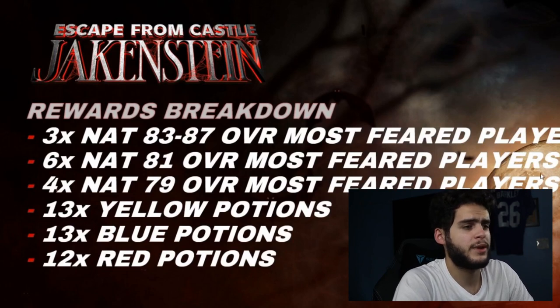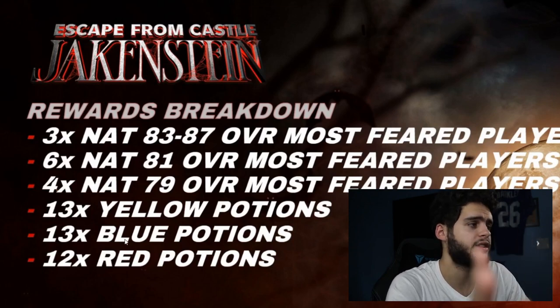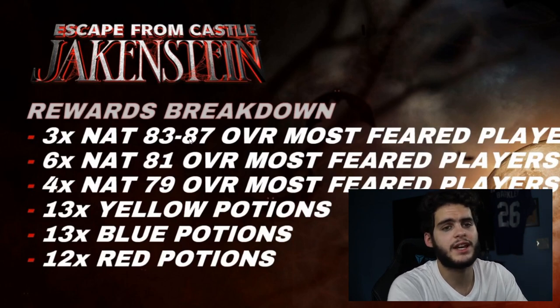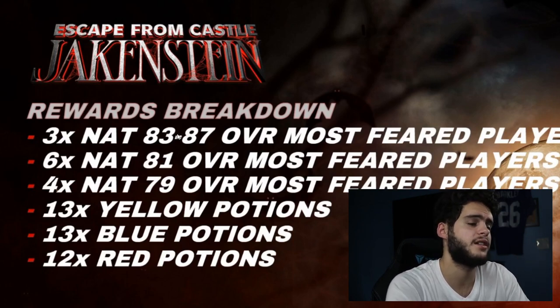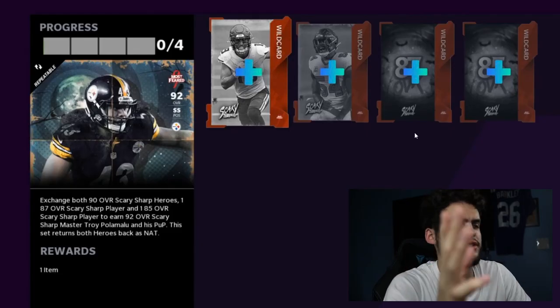Here's the total reward breakdown from yesterday's stream. This is what you're working for in Escape from Castle Jake and Stein: you get three 83-to-87 overalls, six 81 overalls, four 79s, and then 13, 13, and 12 potions. Those 83-to-87s — if you hit big and get an 85 or an 87, you can put them into the set to complete the master.